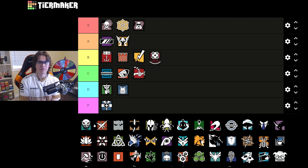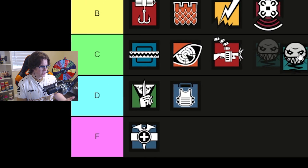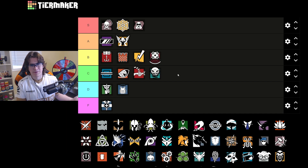Ela has been nerfed like 48 times since her release — she started off as one of the most OP broken operators and has gotten worse and worse. Her Grzmot mines now distort audio and make it a little more difficult to see for attackers, but they're nowhere near as impactful as they used to be. They're still good for audio cues and information, and she does have a shield, which gives her bonus points, but overall not a great operator. She's going to be bottom of C tier.